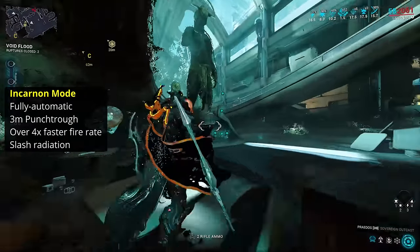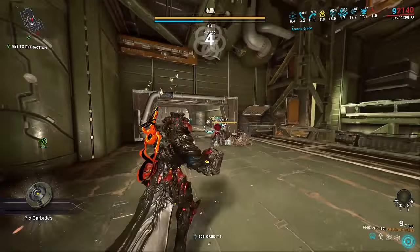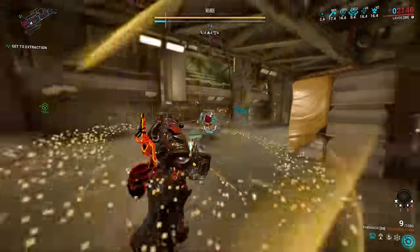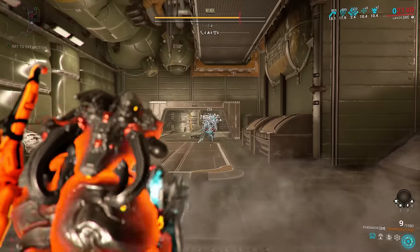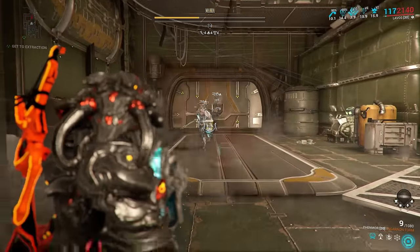It switches damage from slash-puncture to slash-radiation. Unlike most automatic weapons, the Fenmore Incarnate Mode has a down-spooling fire rate. The longer you fire, the slower it becomes — down to 60% of your max. If you take breaks between firing, this speed loss quickly clears and allows you to resume your thunderous assault.